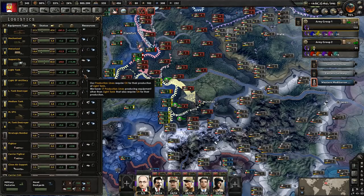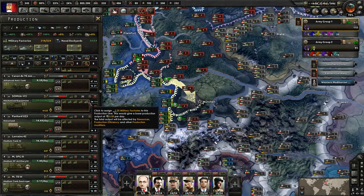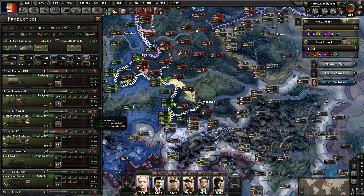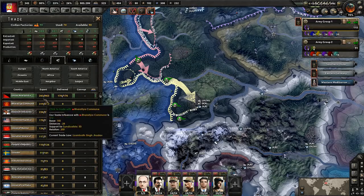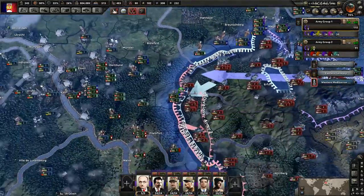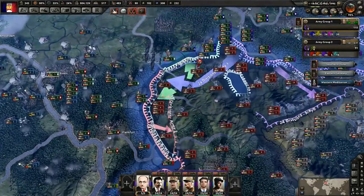Still need mechanized — still short on that. Medium self-propelled artillery is looking kind of low as well, and medium tank destroyers. Let's do five into mechanized and three into medium self-propelled artillery. We do need more oil — luckily we have people to trade with. It could be worse; we could be in a situation where we can't even trade with anybody for oil. All of our troops are now moving — we're done with this here, it took us a while but we got it done. That means we can now make some adjustments to the fronts — the fronts are looking pretty good actually.